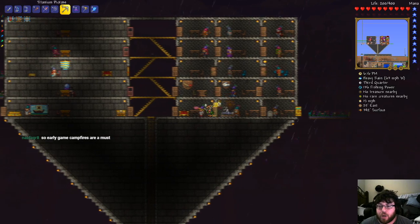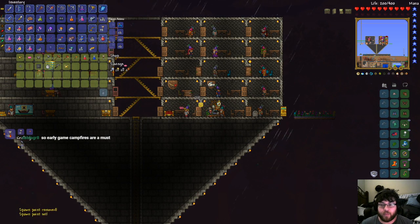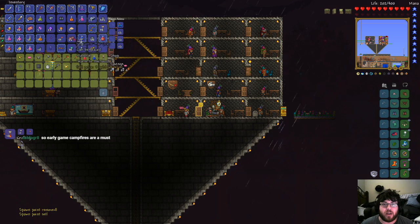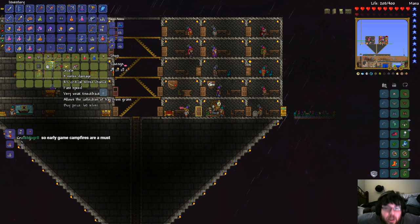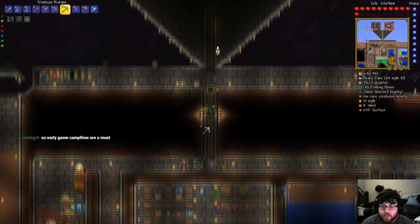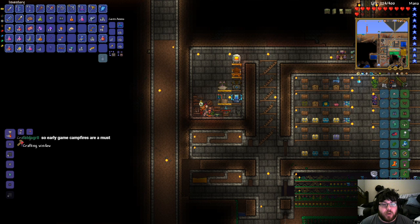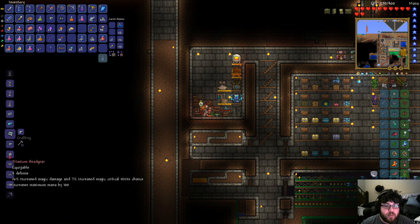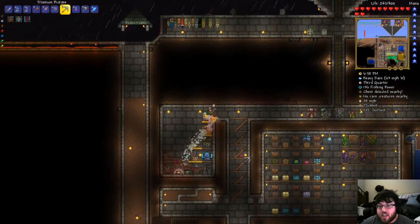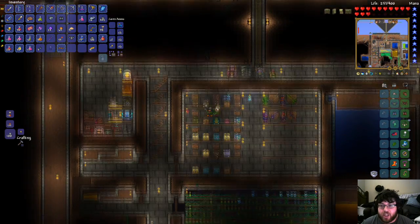Early game, campfires are good when fighting bosses. The thing with the game is that a lot of stuff you see is useful for very specific purposes or very specific reasons. It kind of depends on the reason that you are doing a thing. And you end up using campfires throughout basically the entire game — it's not a thing that you're ever going to say, 'I don't need campfires anymore.' You're always going to need campfires. They're always extremely useful throughout the entirety of the game.